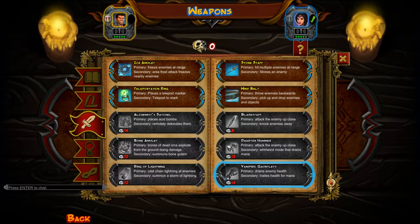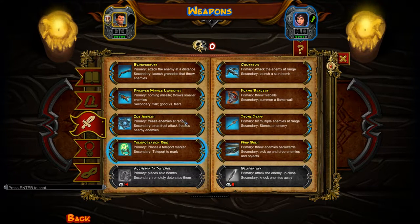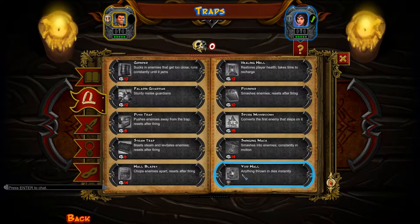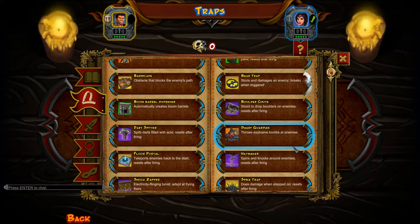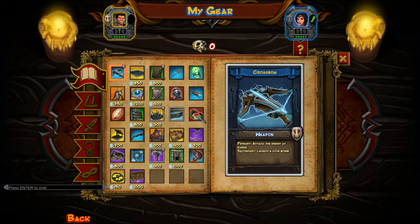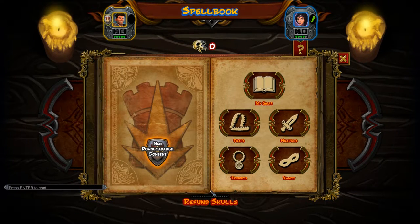You unlock trinkets, traps, upgrades — everything is done with skulls. Then you have weapons — tons of variety. What do you use, Mo? I think I use a rocket launcher. Yeah, good versus flyers, so we help each other out. I generally use the crossbow, but I just picked up the ice amulet and upgraded it a bit, so I'll try that. Here are your traps — you can unlock additional ones. His inventory is different from mine because we work with each other and complement each other's loadouts.